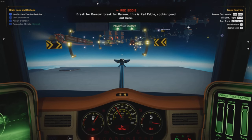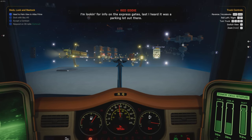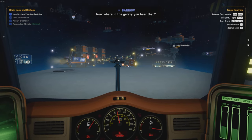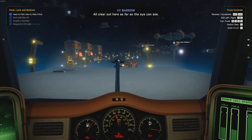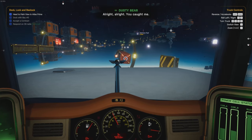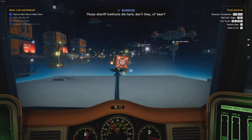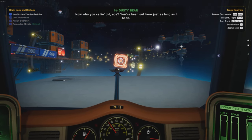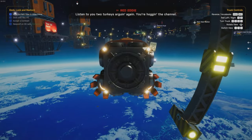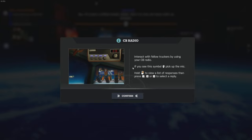Brake for Barrow. This is Red Eddy - cooking good out here. This is Barrow, go ahead. What can I do for you, mate? I'm looking for info on the express gates. Last I heard it was a parking lot out there. Well, clear out here as far as the eye can see. Heard it from Dusty Bear. Alright, you caught me, just reading the mail here at the pit stop. Those sheriff instincts die hard. Listen to you two turkeys arguing again, you're hogging the channel. CB radio - you can actually grab the thing and take it off. Interrupt your fellow truckers by using your CB radio.